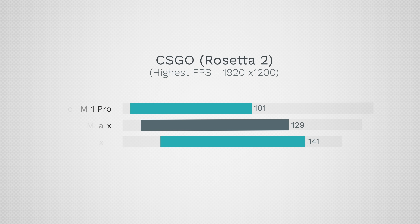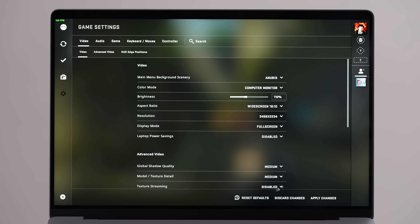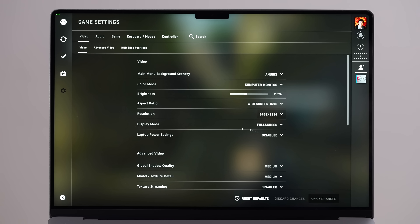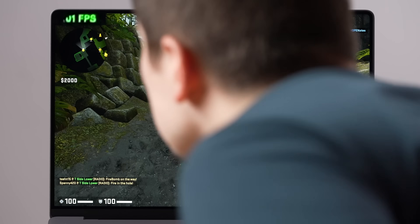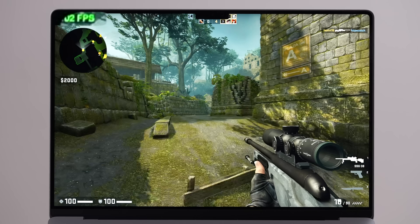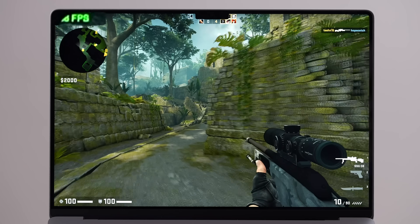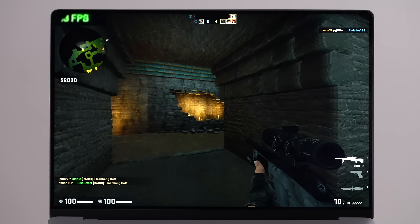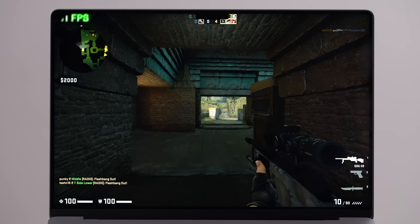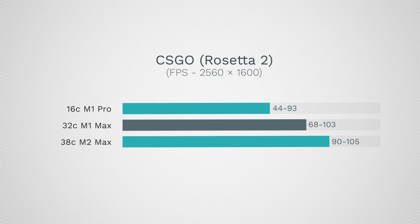The high I'm seeing is 141, compared to 129 on the M1 Max — so not a huge difference. Turning up to maxed-out 3.5K settings, the FPS counter is tiny but it's over 100. It does dip to around 90, but over 100 is not bad at 3.5K. Overall it looks like 90 to 105 fps — keep in mind this is Rosetta 2 limited, so not that big an improvement compared to the 32-core M1 Max.